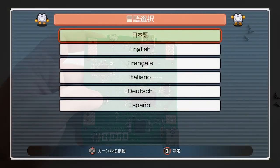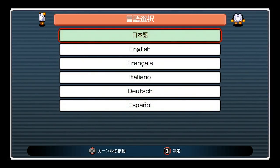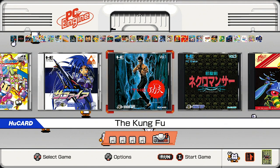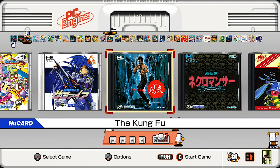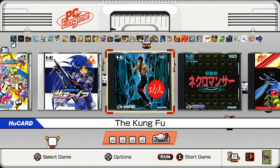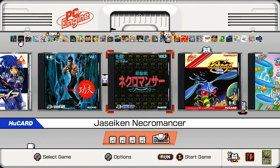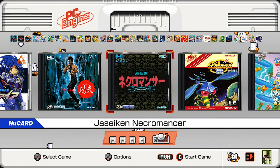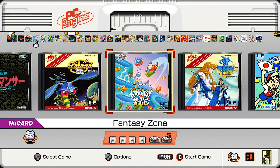Switching over to the console - the first thing we're prompted to do is select our language, so we'll go ahead and select English. It takes us directly into the game menu, and this is actually probably the nicest stock screen of any mini console. We've got an animated background with little miniature PC Engine characters walking around and dancing, which is pretty cool. The game selection has an almost jewel-case style display with cover art, and it indicates the number of players below each title.